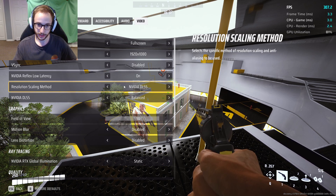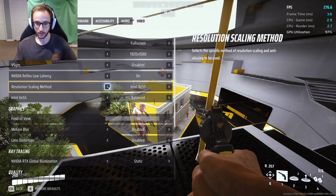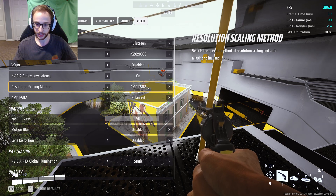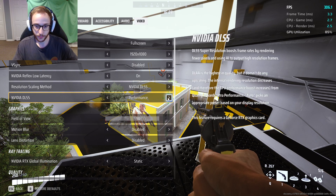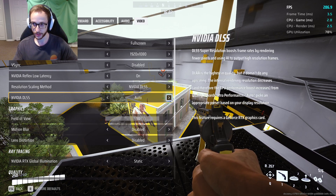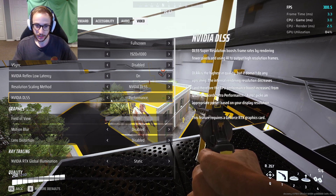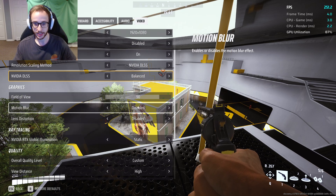For resolution scaling, this is going to depend on what kind of graphics card you have. If you have an NVIDIA graphics card like me, go NVIDIA DLSS. There are other options - I believe Intel is if you're using your CPU, and AMD is for AMD graphics cards. Under DLSS there are a couple options - you can use performance or ultra performance if you really want to juice the performance out of your card. I like to keep it on either auto or balanced.